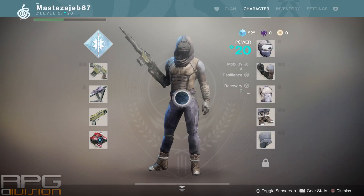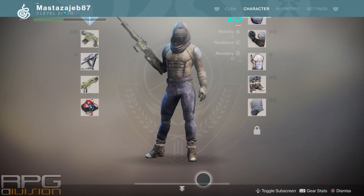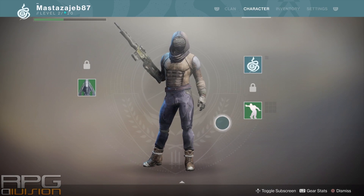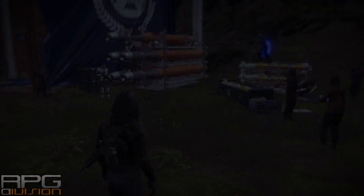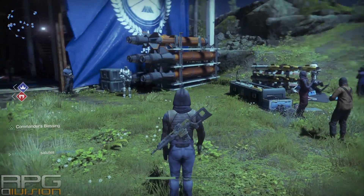Press down on the directional pad again to get to the sub-screen and equip your new emote. Now press left on the directional pad and you will use your custom emote.